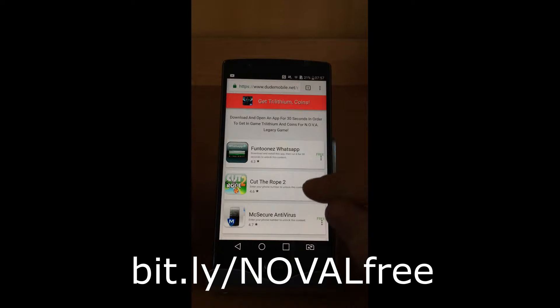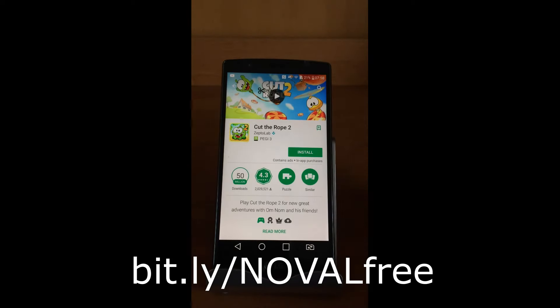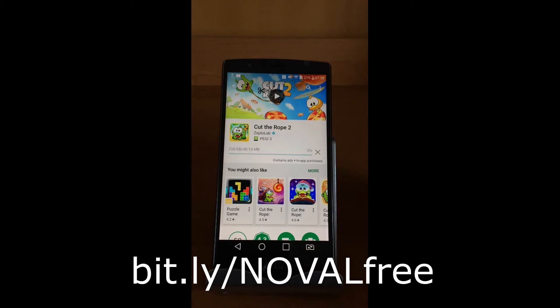I'll download and install this game and run it for 30 seconds. We're installing it — we're going to run this game for around 30 seconds to one minute. After we install this game we will come back and show if this worked for us.